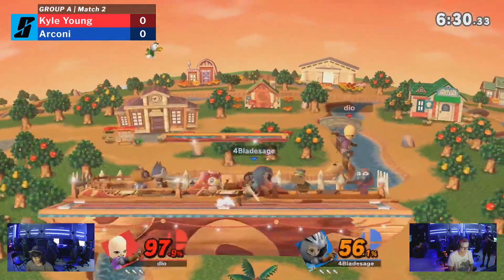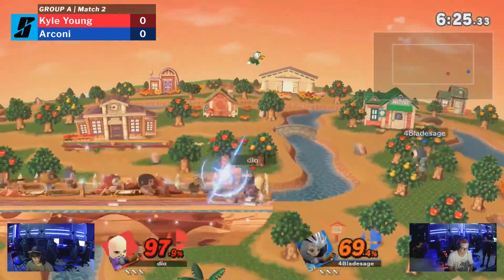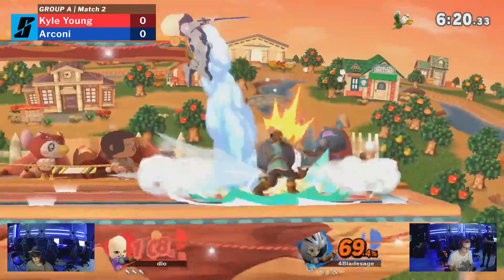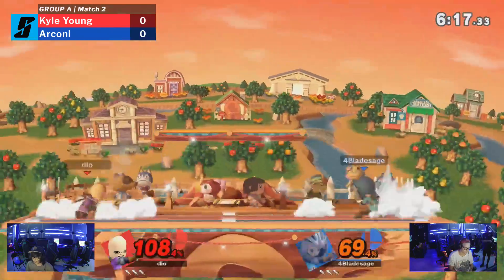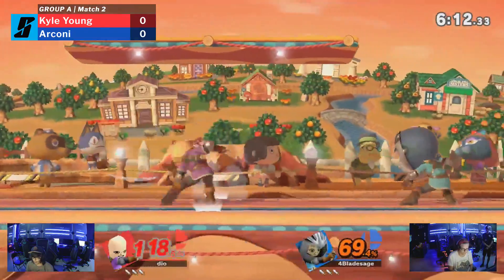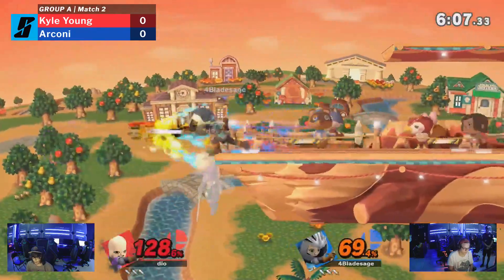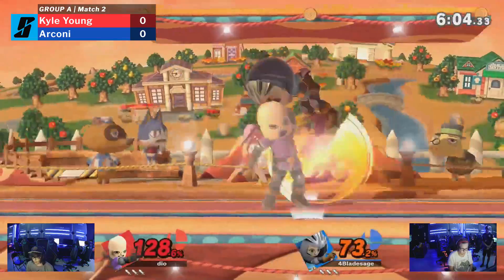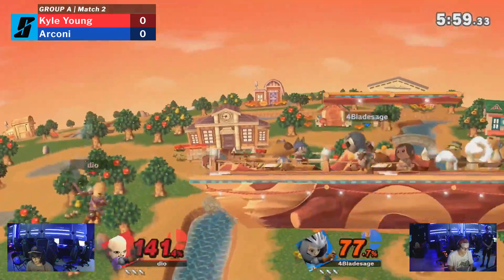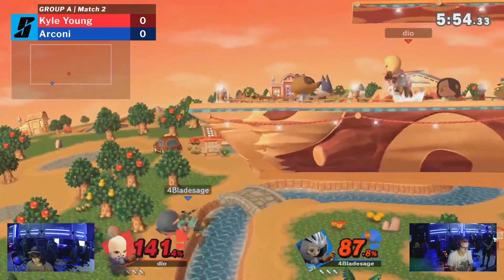Good side B to get back to stage from Kyle Young. Mii Sword Fighter — he's the Sword Fighter, but he's actually got a couple projectiles. He can be a zoner, depending on how you play him. The Gale Slash covers a lot of space, the Chakram is incredibly strong, and the Light Shuriken is what Arconi opts for — getting a little chip damage in. It has trip potential, really good for zoning opponents out. Both players right now just scoping out what options the other has, seeing what's working with the current Mii Sword Fighter setups they've got going.